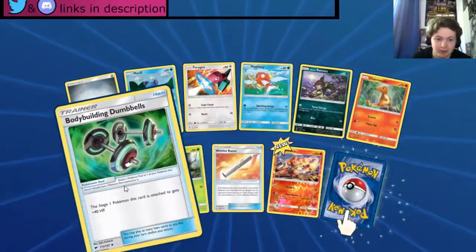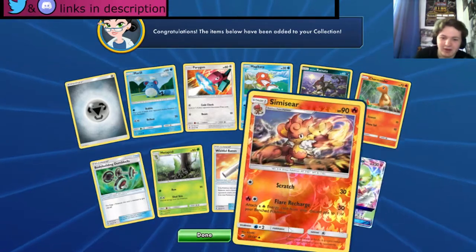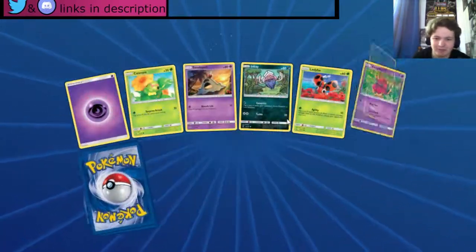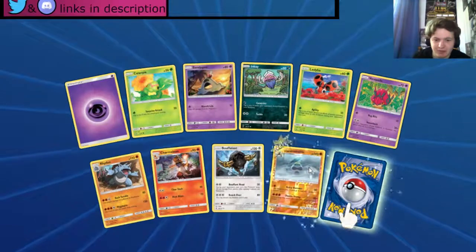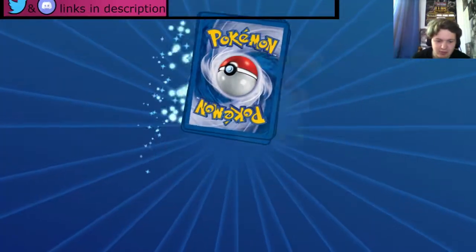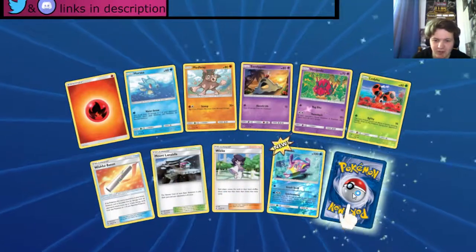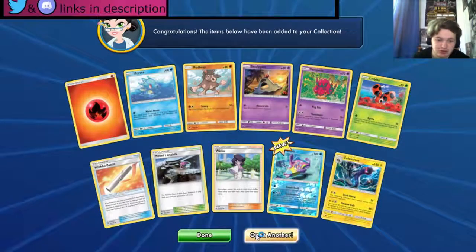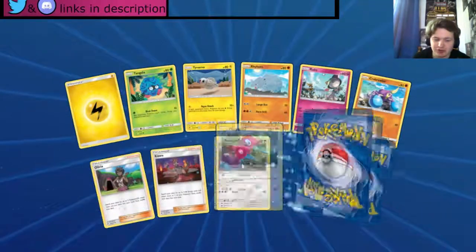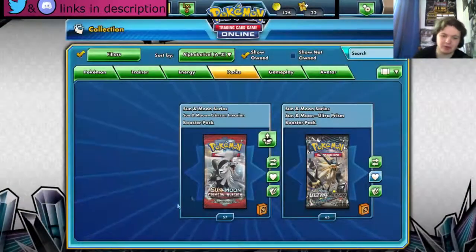Magikarp — okay. Wishful Baton, Bodybuilding Dumbbells, and a Gardevoir GX — wow! A couple more — three Gardevoir GX total I believe and I could run a Gardevoir GX deck — nice! We get a Braviary and an Electross — not bad. Electric energy, another Rotom which is always good. Okay, so we are now out of Burning Shadows packs.